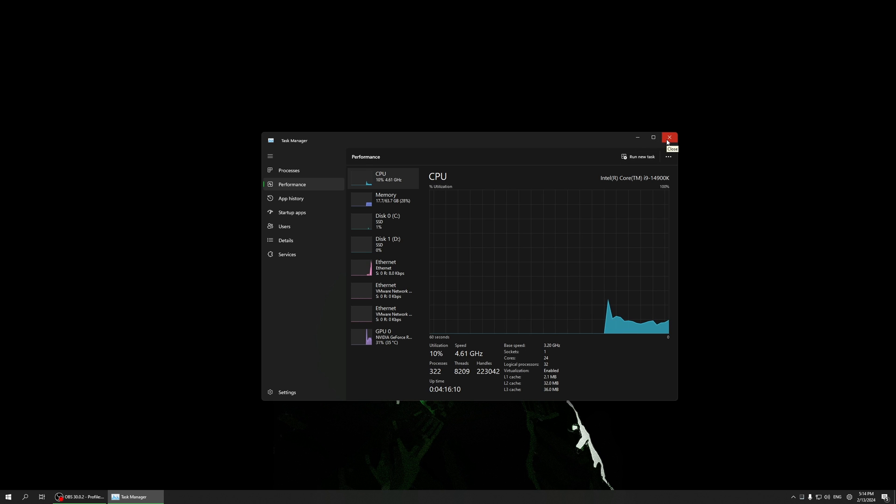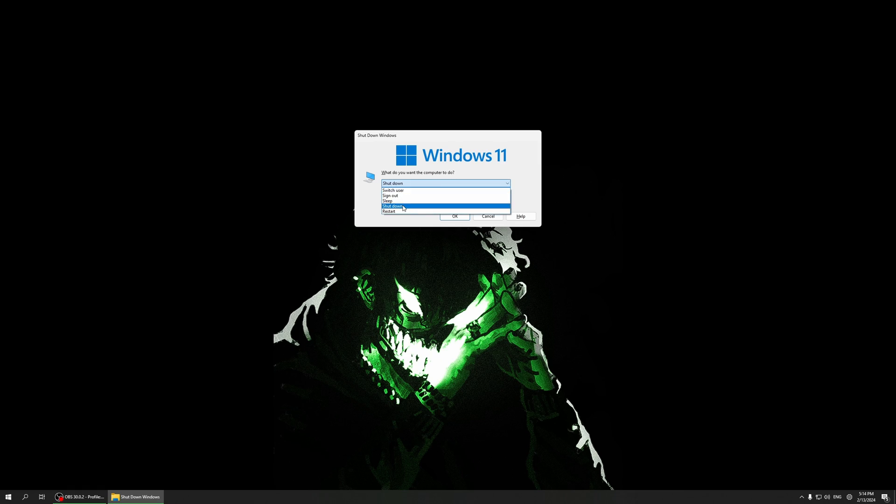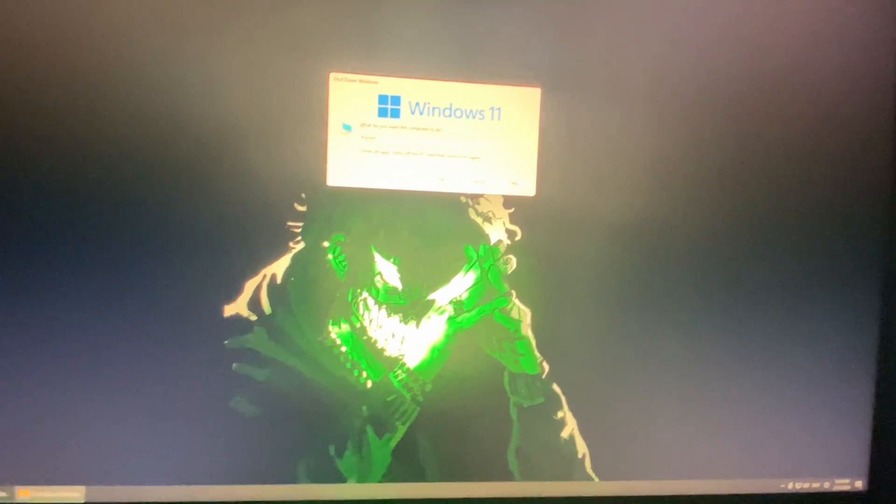To enable virtualization, I'm going to show you how. Press Alt+F4 on your keyboard and click Restart. Click 'Restart anyway'. As you restart, you're going to be prompted into BIOS. Get ready and put your fingers on the keyboard — either the Delete button or F2 — and wait until it boots.